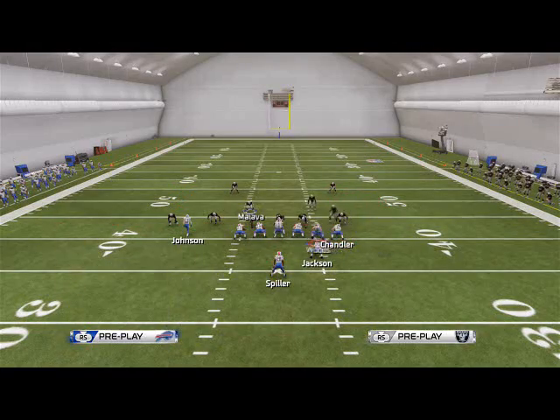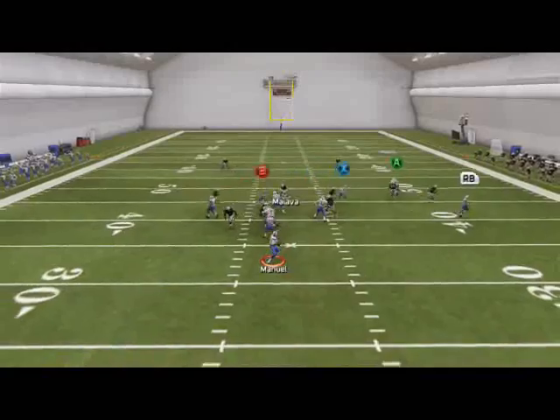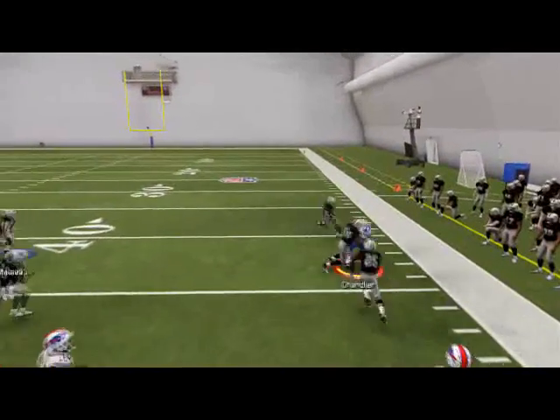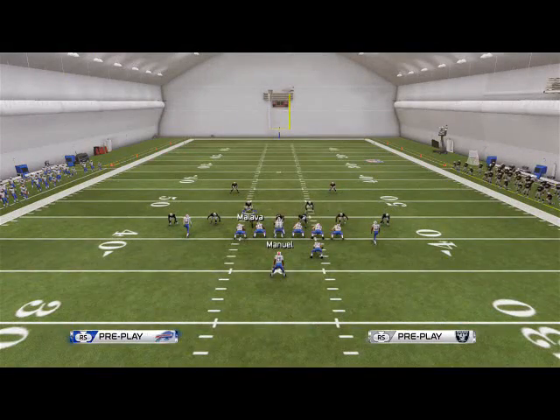The last read on this play — our snap read is the snap throw to Jackson if there's no blitz, and then our last read on the actual play is going to be this deep corner out to Chandler against man, which will beat man coverage.